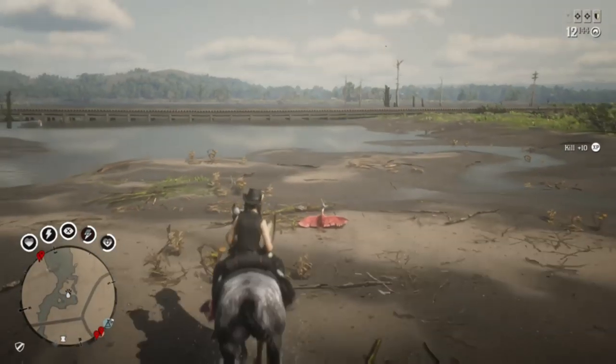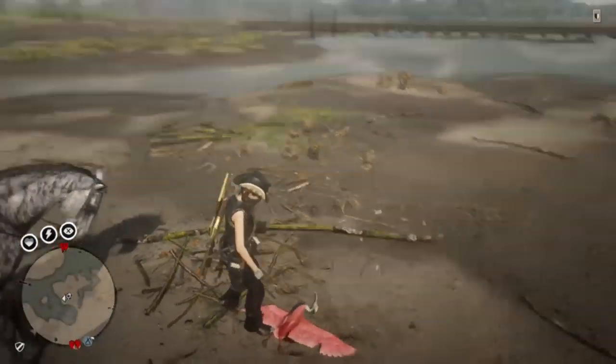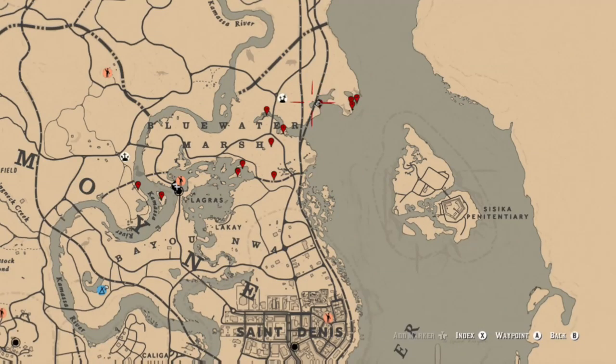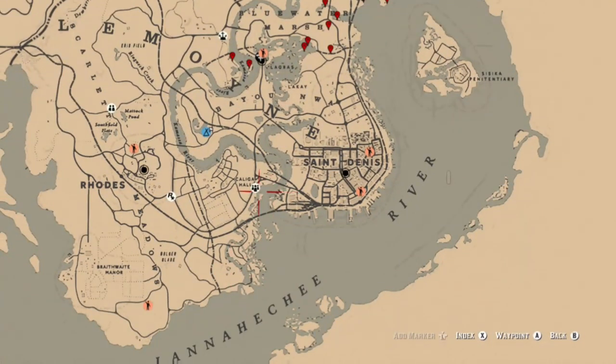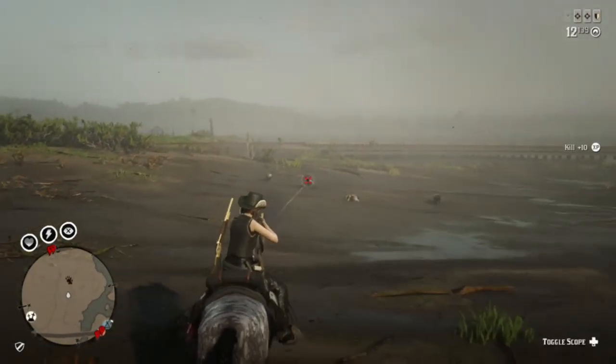At that peninsula to my right, and right here where I am, there are great spawn locations. Also in the middle, next to the bridges on this little marshland, you can find spoonbills. In this general area there are tons of locations where they spawn. They do spawn at nighttime as well, so you don't have to go only during the day. Over near the Kamasa River there are a couple of locations, all along Blue Water Marsh, and going south near Caligo Hall on the coast there are some other locations too.